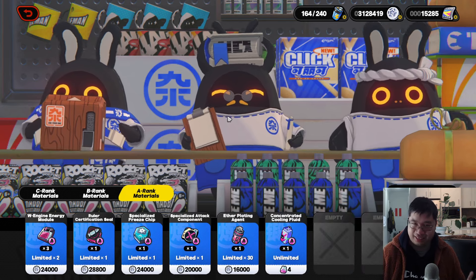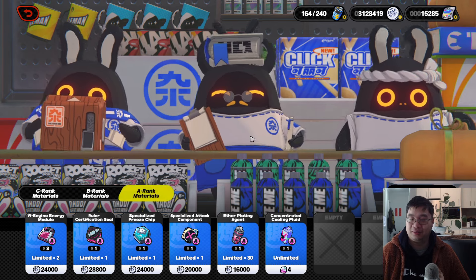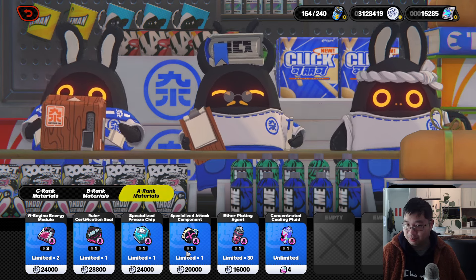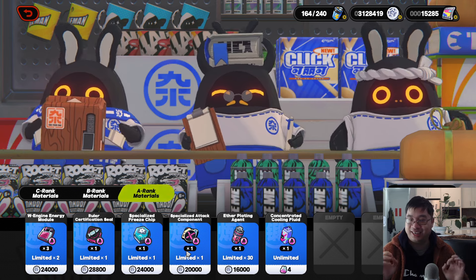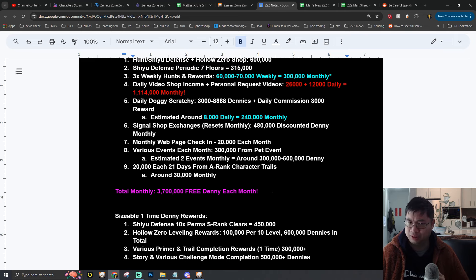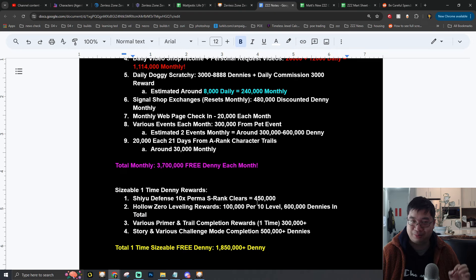For now, keep in mind it's much cheaper to farm items with your energy. The only case to buy from the convenience store is if you have a lot of Dennys, no energy, and are missing just one or two pieces — buying those for convenience to get a small speed advantage. It's possible most of us won't get all resources from Shiyu Defense, but that's okay. There are still plenty of free monthly and one-time rewards, and it's important to use those checklists to know what to do daily, weekly, and monthly.